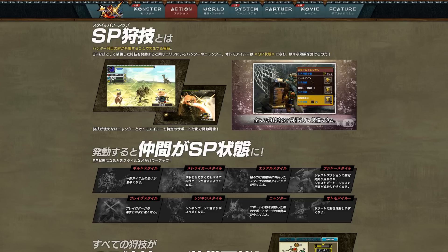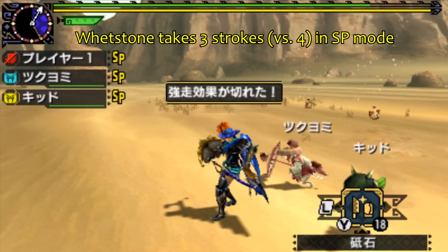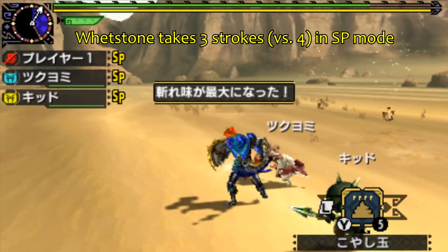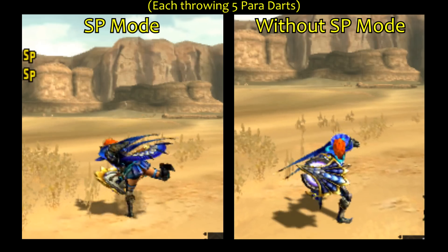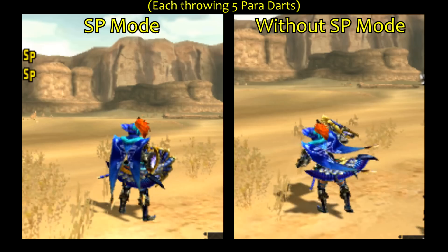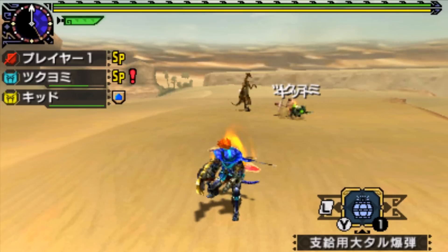Now let's talk about the individual effects bestowed upon hunters using different hunter styles, and we're going to use lots of demo footage to illustrate this. First up, Guild style: the usage animations of some items will become faster — for example laying traps, consuming curative items, laying bombs, and throwing items. I've experimented with a few items in the demo and you can see their improved speed of use for yourself.